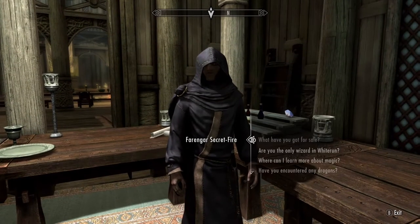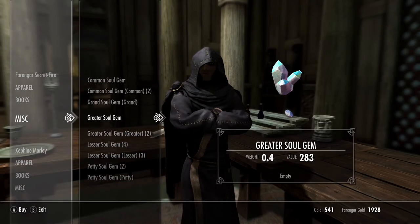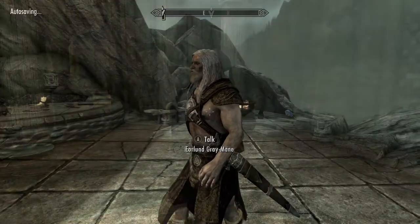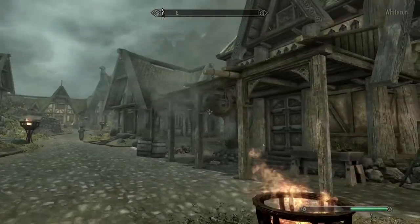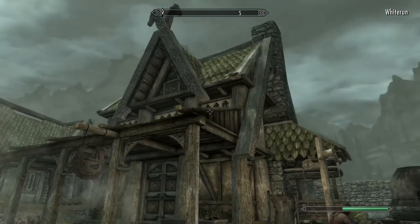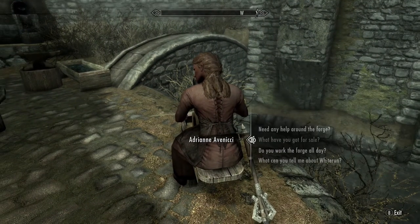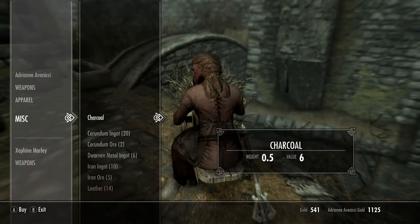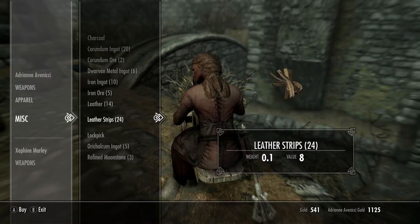To increase your Enchanting, first talk to Farengar in Whiterun and purchase all of the Petty Soul Gems out of his inventory. Wait 48 hours to reset his inventory for more Petty Soul Gems. Next, find Eorlund Gray-Mane out by his Skyforge, or you can find Adrianne Avenicci out in front of her shop, Warmaiden's. Pick one of these shop owners and go into their inventory to purchase all of their Iron Ingots, Leather Strips, and Leather. You can turn the Leather into Leather Strips. You'll need these to make Iron Daggers at the Blacksmith Forge.